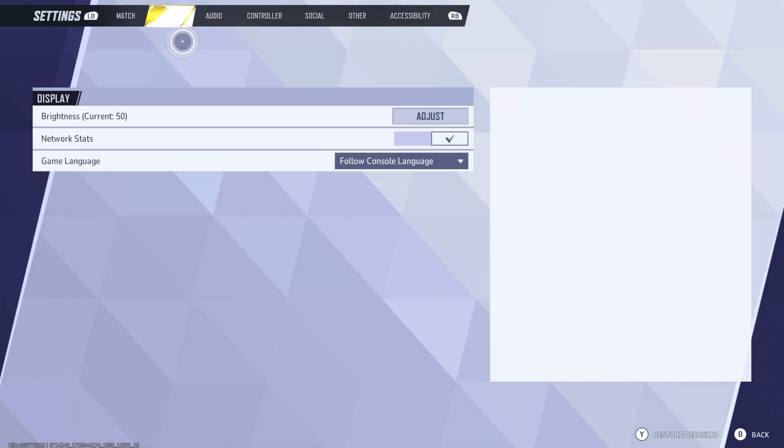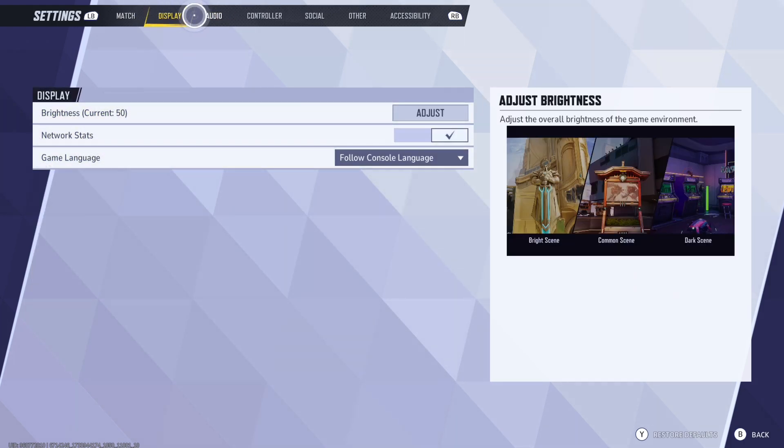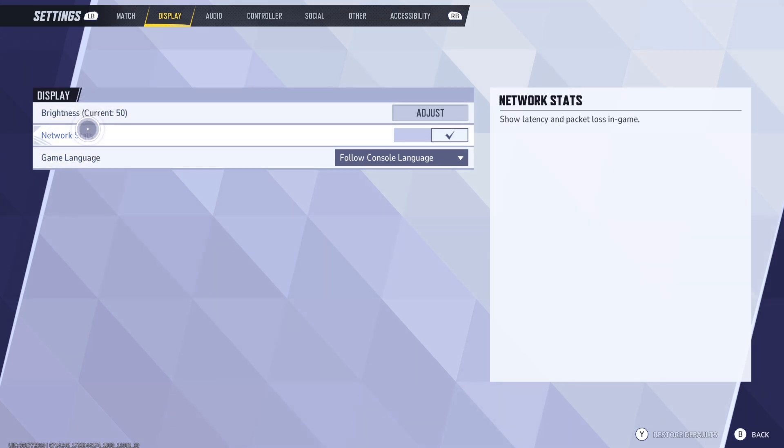There's going to be a bunch of options here — there's Match, Display, Audio, etc. You're just going to be looking for Display. And there's going to be three options here, and you're going to be looking for the second one, which is Network Stats.